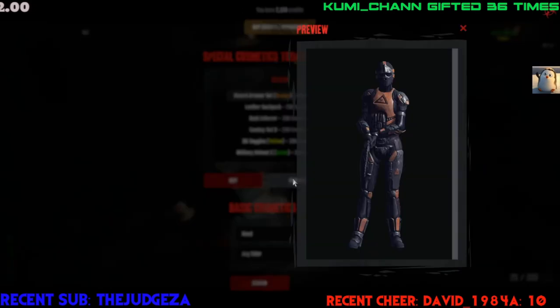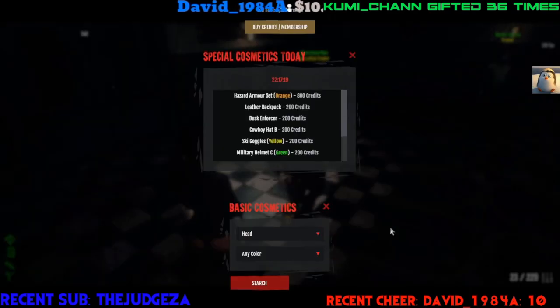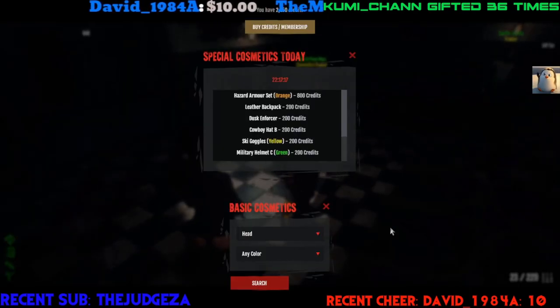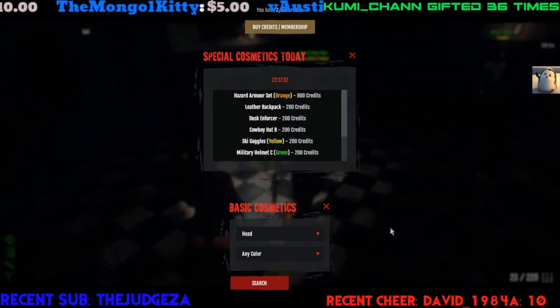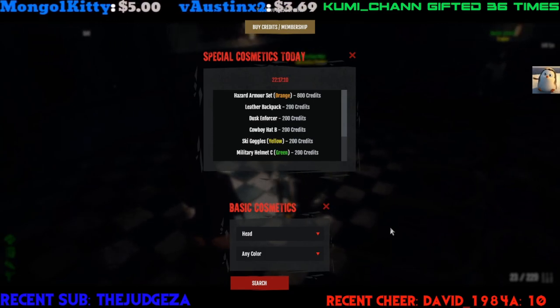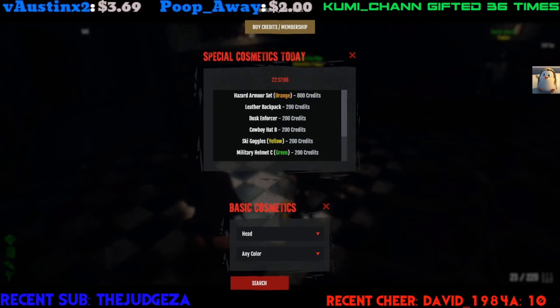SPD Emergency Orange — there you guys go, real quick, real easy. Grab that Dusk Enforcer for sure if you need it, but it's kind of bland. Thank you guys for watching and I will see you guys out there later.